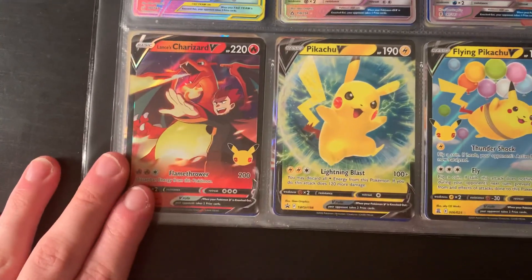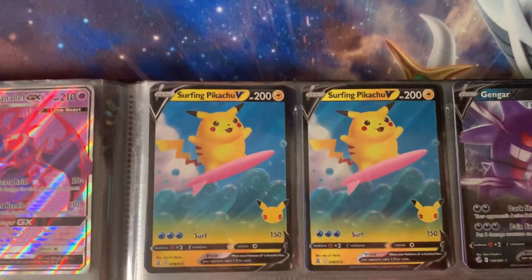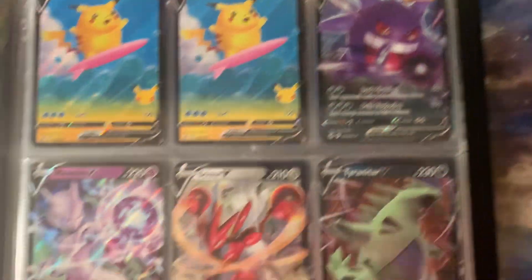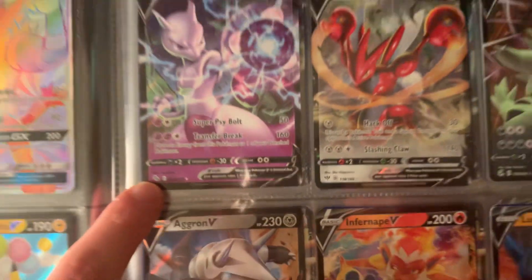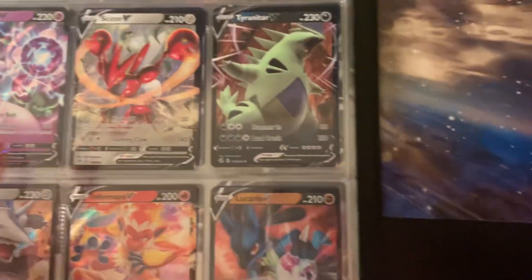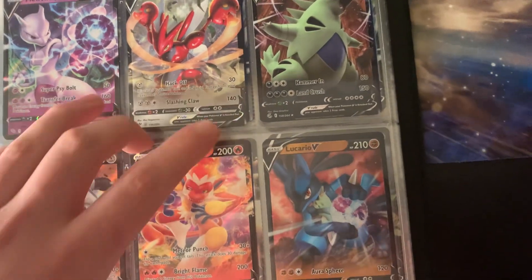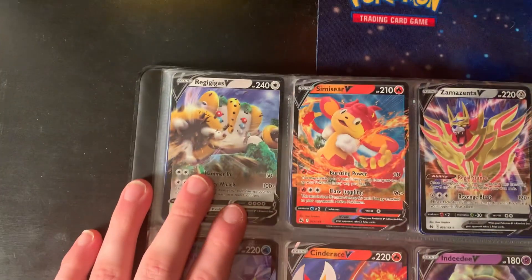Now the V cards: Lance's Charizard V from Celebrations, Pikachu V, Flying Pikachu V from Celebrations, Surfing Pikachu V from Celebrations — two of those. Gengar V, which is one of the newer ones. Mewtwo V with the Pokémon GO symbol — I got it from the Pokémon GO set. Scizor V, Tyranitar V, Aggron, Inteleon, Lucario — the Lucario and Tyranitar are from sets I recently opened on my channel, I believe in the birthday card opening video. I also got Regidrago V, Simisear V, Zamazenta V, Fuecoco V, Cinder... Duraludon — actually two Duraludons, one Dragon and one Steel.